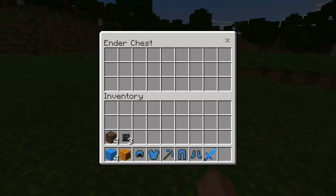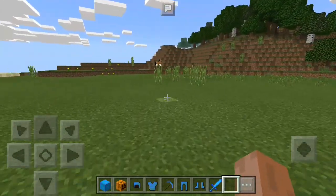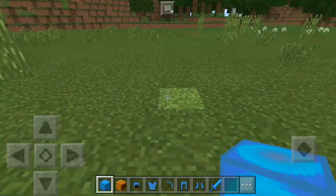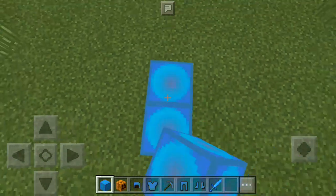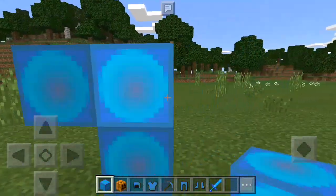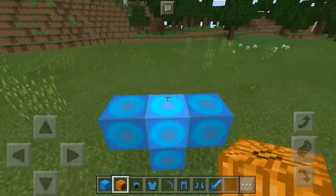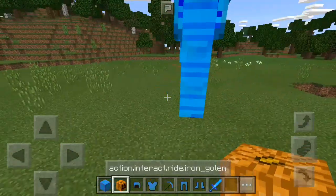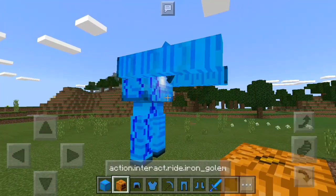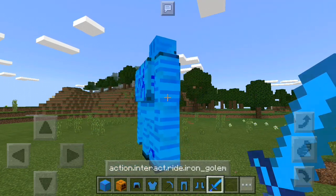Right now what we are going to do is try to build the iron golem — basically the iron guardian. Just build an iron golem right here and it will be created. Get ready — close your eyes — and voila! Whoa, what's it doing? It's okay, you don't need to dance, buddy.